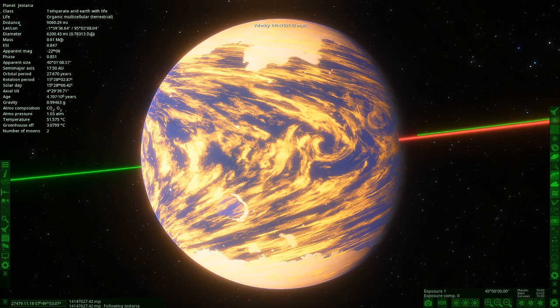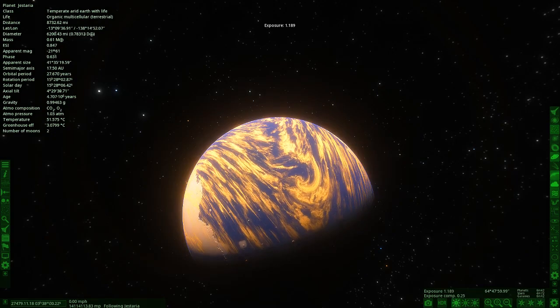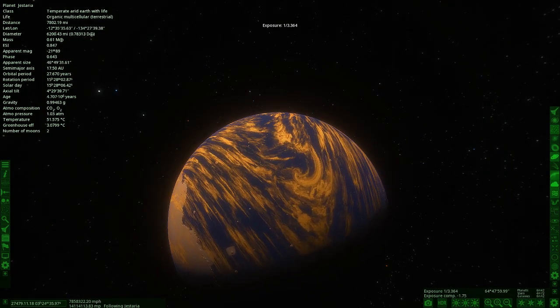Is that a volcano there? Wow — so in Space Engine you can add custom mountains and volcanoes. It's very, very bright here so we may have to turn down the exposure. We're traveling very fast right now, but I think that is definitely a volcano. He's added a volcano in there. Look at the clouds as well — they look very nice on this object. The exposure is normally like this but we've had to dim it a bit so we can see everything.